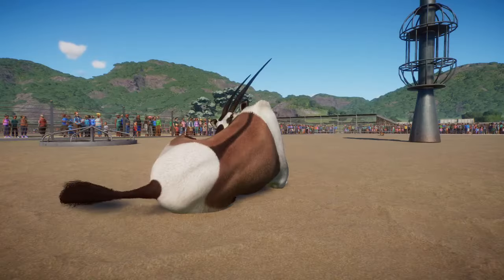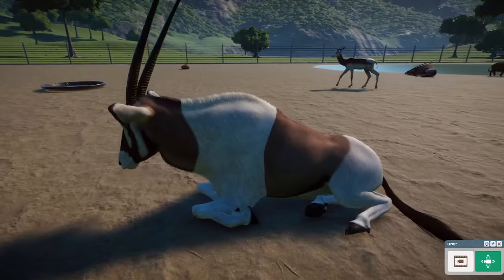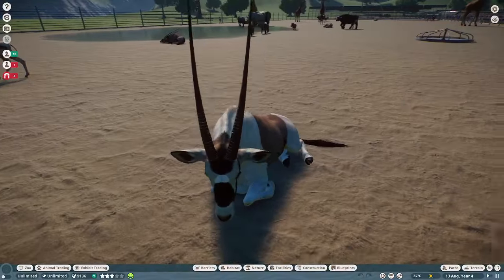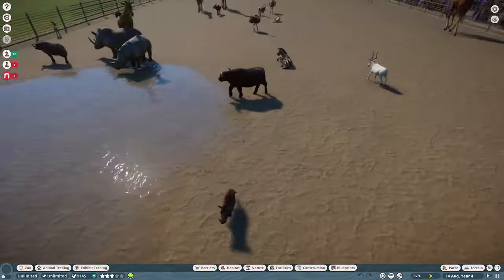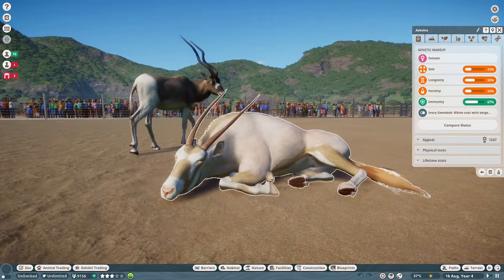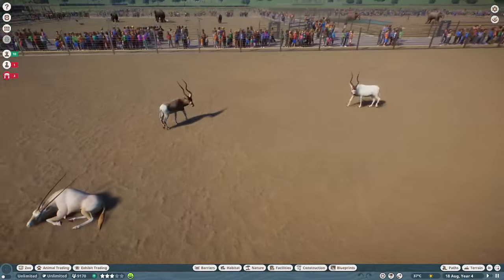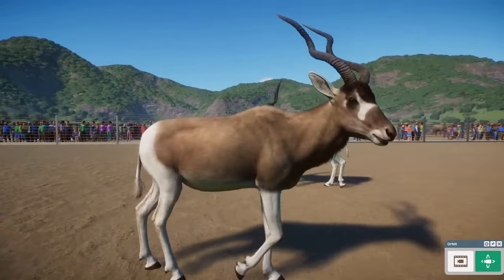We also have a Gemsbok remaster, which adds a whole range of new variants. You've got this one which is almost like a Malayan Tapir in its look. There's a regular Gemsbok, but we also have a leucistic Ivory Gemsbok. The Addax also got some additional variants — this is our Winter Coat Addax, and this is our much paler Addax. So you can have various different Addaxes from different times of the year, or just to vary your herd.